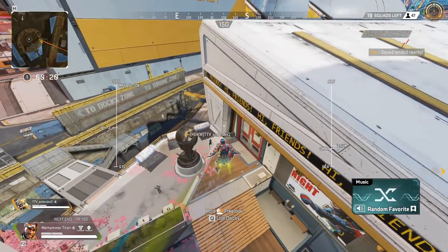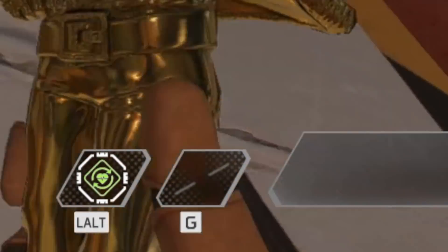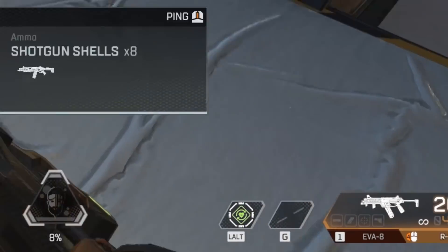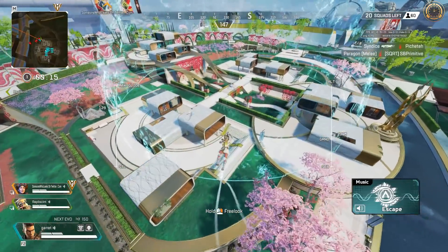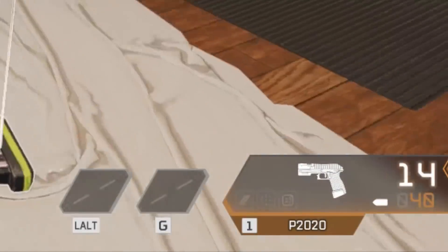If you played Flashpoint on the first day, you would have recognised that every single time you spawn in, you have a mobile respawn beacon immediately on your body. But Respawn have disabled this now. If you drop in, there will not be a mobile respawn beacon in your inventory — the only way you can find one is on the floor loot.